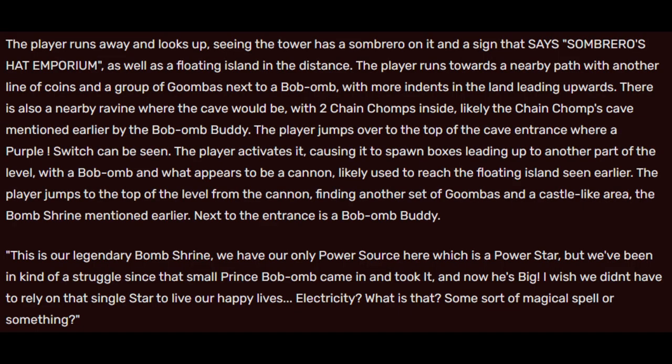The player runs through the upper left corner, finding several flower patches and trees surrounding a ring of coins and a Bob-omb Buddy. A red coin can be seen in the flower patch. The Bob-omb Buddy says: 'I like flowers. Do you like flowers too? Because I love flowers.' The player looks up, seeing a tower with a Sombrero on it and a sign reading 'Sombrero's Hat Emporia,' as well as a floating island in the distance. The player runs toward a nearby path with a line of coins and Goombas next to a Bob-omb. There is also a nearby ravine where the cave would be, with two Chain Chomps inside — likely the Chain Chomp's cave mentioned earlier. The player jumps to the top of the cave entrance where a purple exclamation mark switch can be seen. Activating it spawns boxes leading to another part of the level, with a Bob-omb in what appears to be a cannon, likely used to reach the floating island.